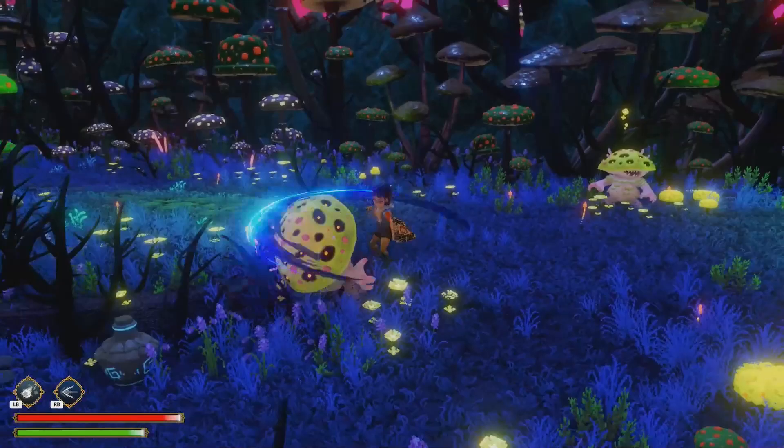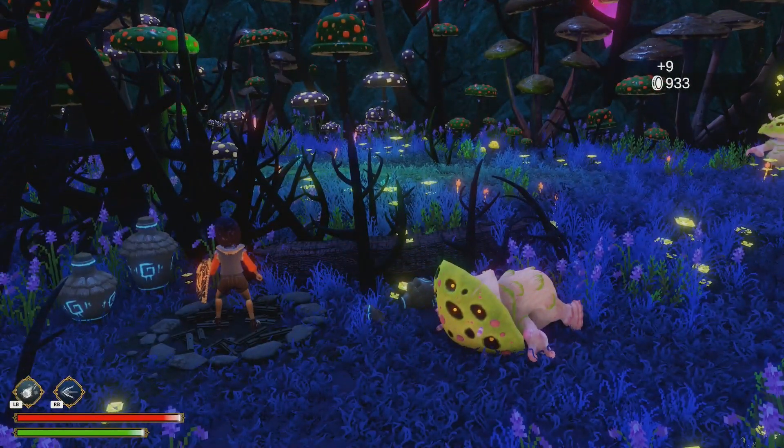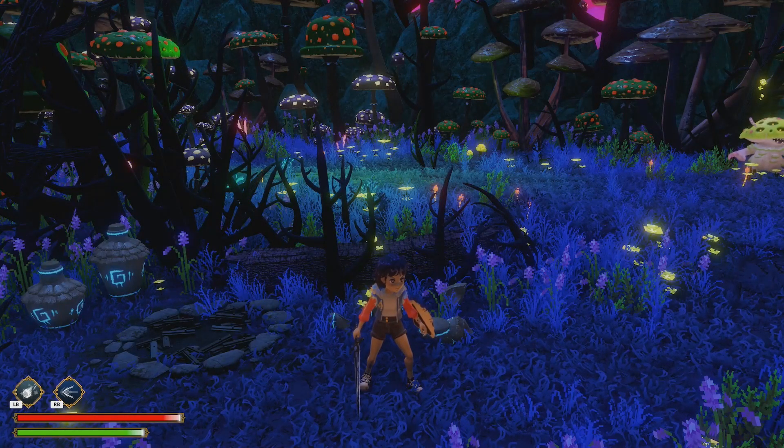And then you have to go to the next map over here, feed this dude, and there'll be a fourth cinder here. Then you just need to take it back to the cauldron, and he helps you make health potions.